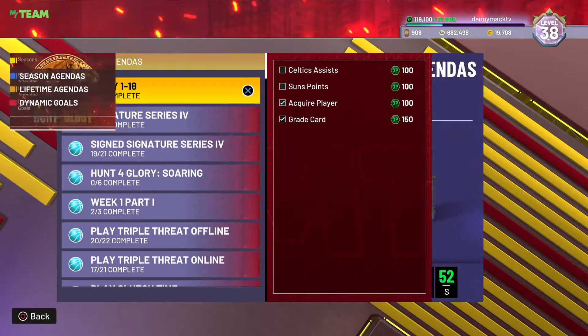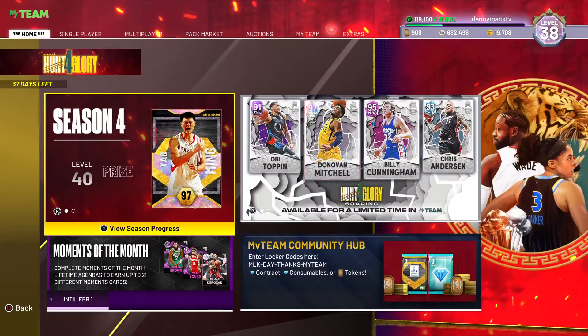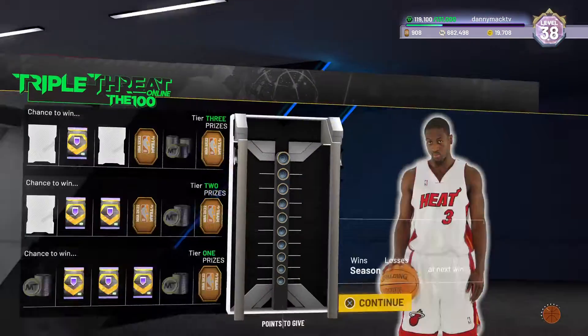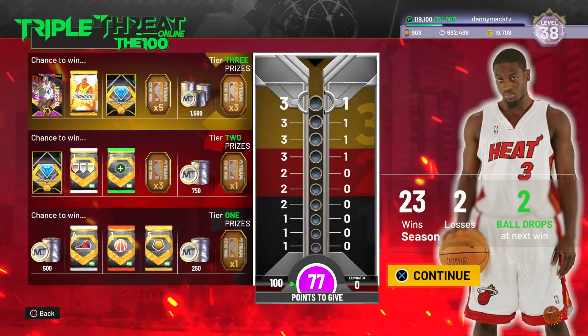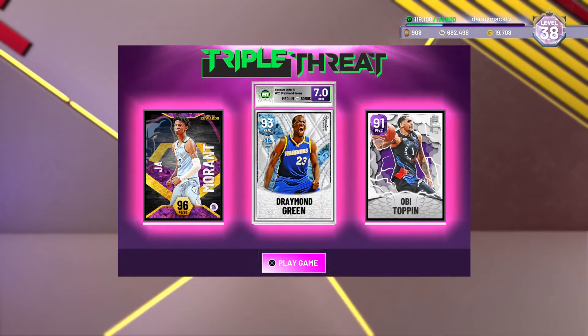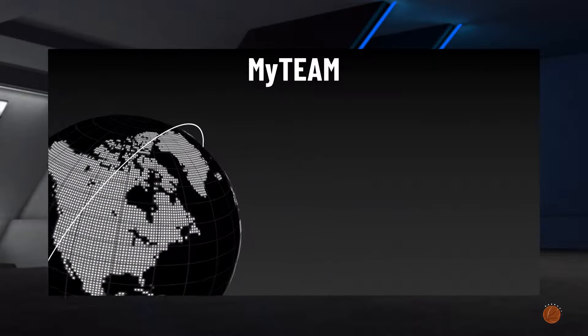We need 15 dunks over multiple triple threat online games, so let's go ahead and get into some triple threat online. I'll pair him up with Ja Morant and Draymond Green. Appreciate you guys checking out the video — if you are new to the channel, definitely hit that subscribe button, it would be greatly appreciated.